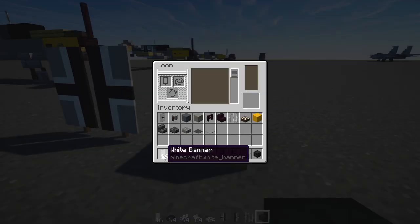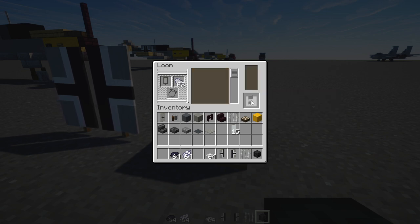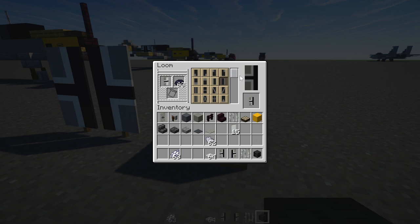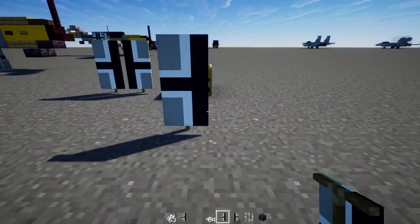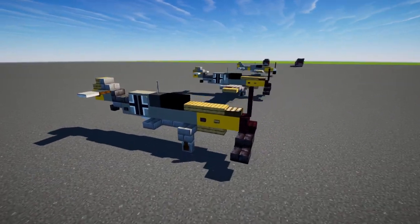Now I'm going to make the Balkan Cross. Go inside the loom, put in a white banner, add light gray dye on the top part. Put it back inside and add it on the bottom third. Put it back inside, add white dye and fill in the right half. If building the other side, fill the left half. Add black dye in the middle, then black dye on the third where we have the white. That's how you make half of the Balkan Cross logo — for the other side, just do it the other way around. Add these two banners in.